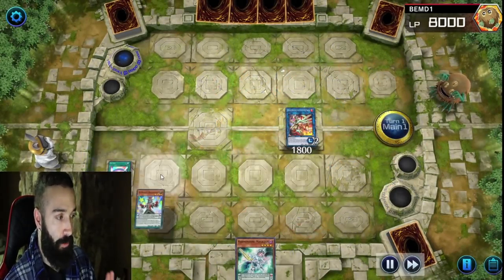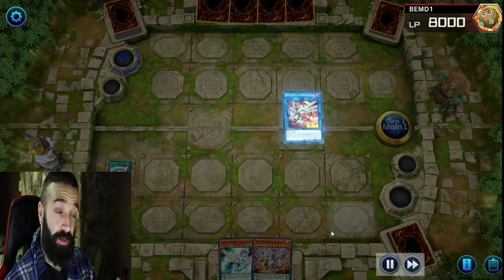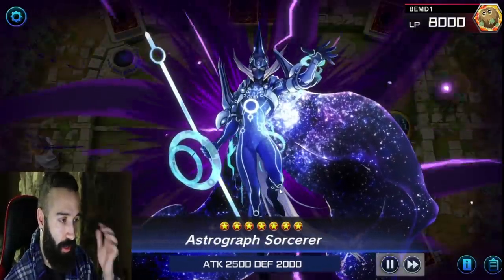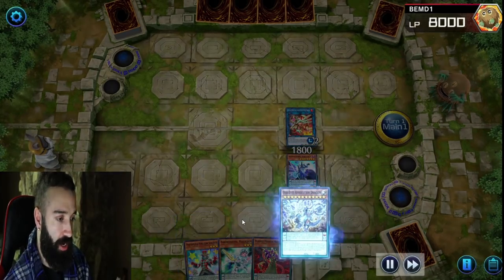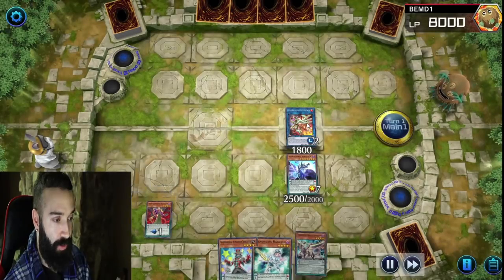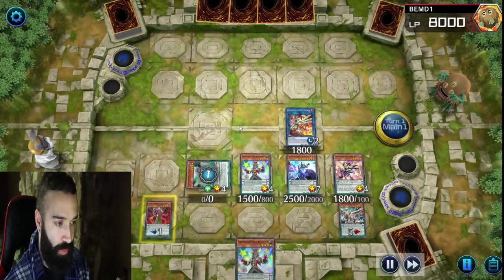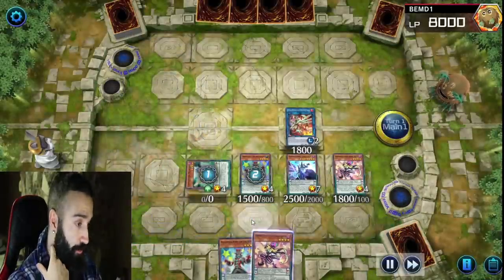I go Electro and set first to bait a hand trap. I activate Sky Iris — note this was my old build, the current build I showed you is cleaner with fewer bricks. I go Astrograph to get Pend Sorcerer, then resolve Revolution Dragon to get Darkworm as my high scale. I could go Selene and Appaloosa here, but going Appaloosa means no FTK because I'd be missing a sixth monster, and I'm not scared of Nibiru on the ladder.